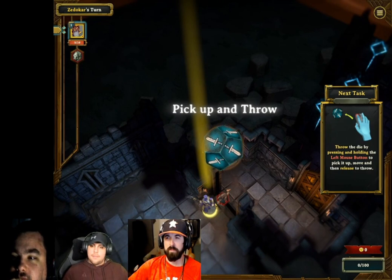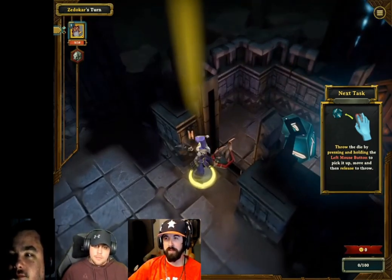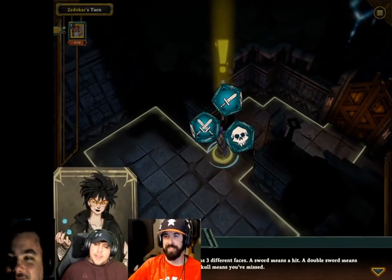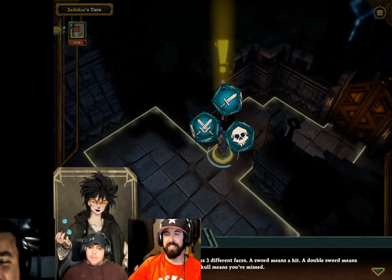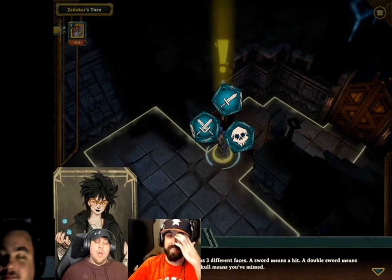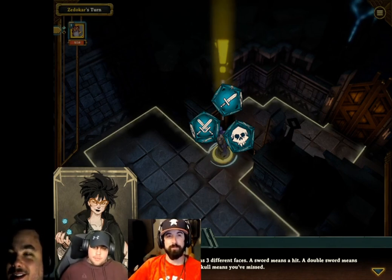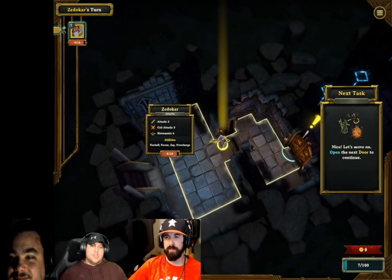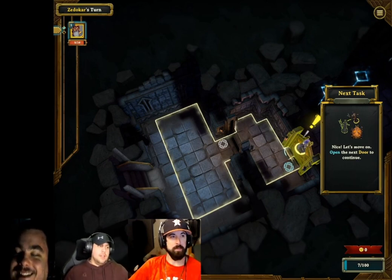Time for some payback — attack the rat by placing your champion. Throw the die by pressing and holding the left mouse button to pick it up, move, then release to throw. A sword means a hit, a double sword means a critical hit, and a skull means you've missed. That one was scripted to all have swords, but they won't all be like that.